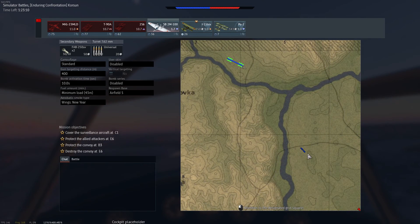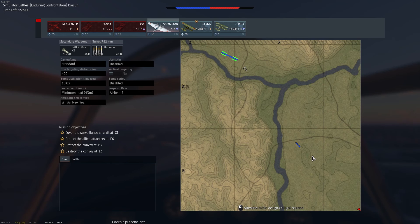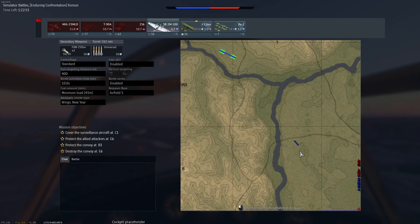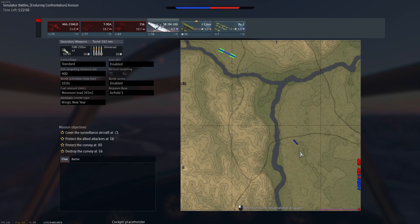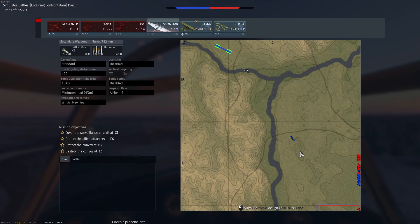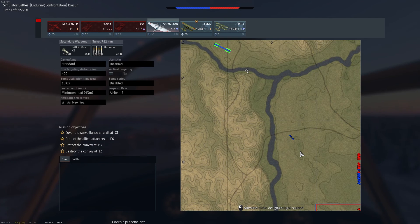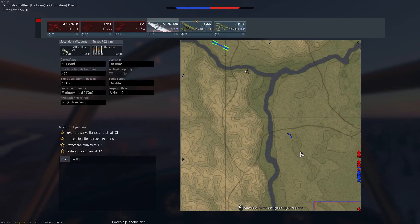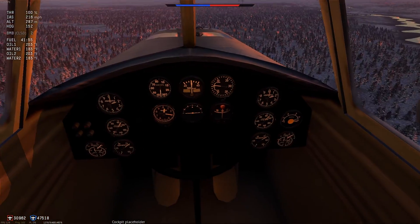Head to the blue dots we were looking at earlier. In simulator mode the colors are inverted — blue signifies enemy, red signifies friendly. This rule doesn't apply to airfields however, so keep that in mind. Your airfield is blue because it's friendly, but the enemy vehicles are also blue because it's simulator mode.